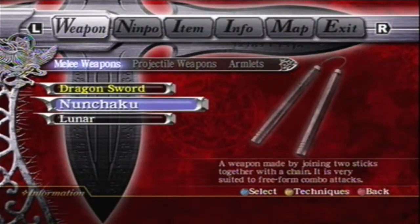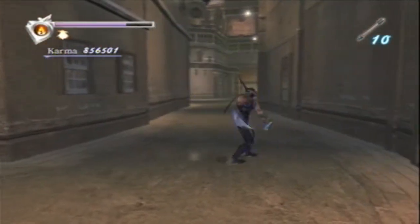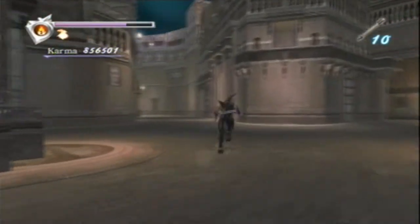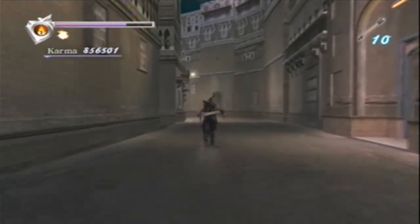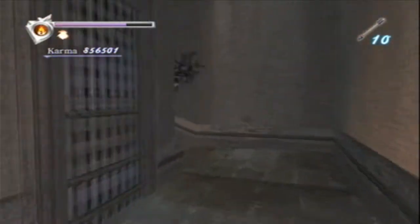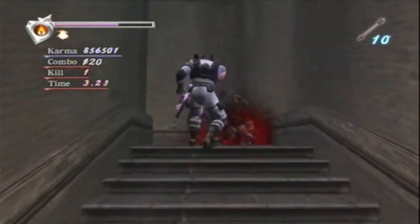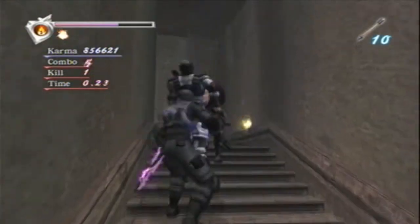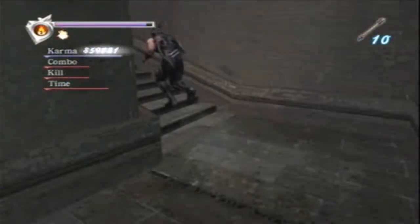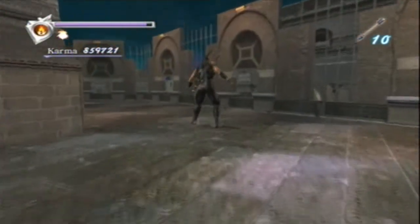You go to that ninja and you get the nunchucks. The nunchucks don't have any level, but they do give you one thing you don't have at this point: a rapid fire weapon. This thing does the job way better than the Lunar, despite the Lunar's range. I would want to use it for those bats and the like more than anything else. You can put some incredibly high combos on them, like 50s — 50 hits, 45 hits are not out of the question. Of course, that implies you're not doing much damage. But they are pretty useful. However, the Dragon Sword is still the bread and butter, and against tougher enemies that's your go-to.